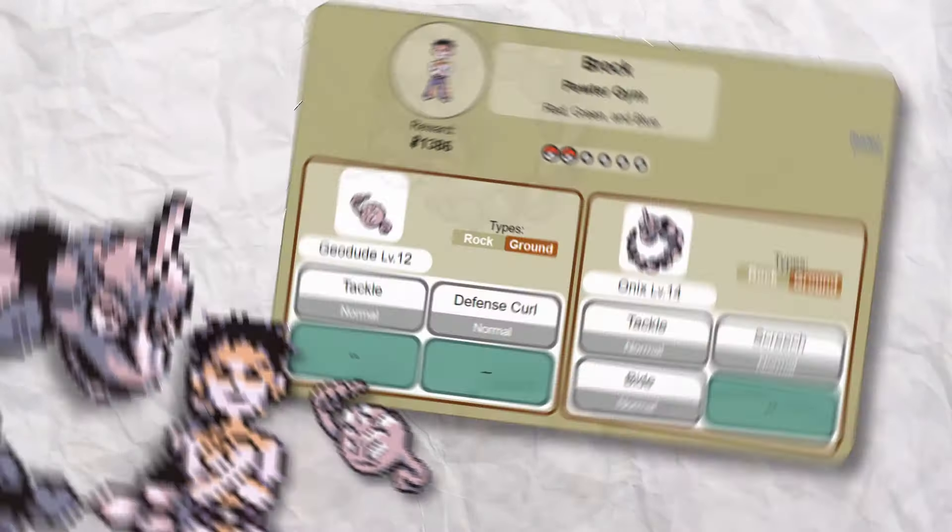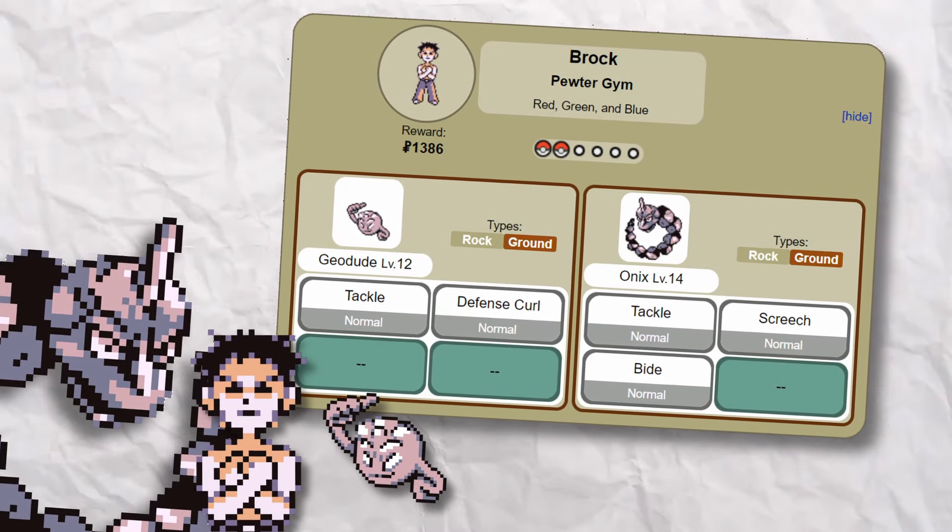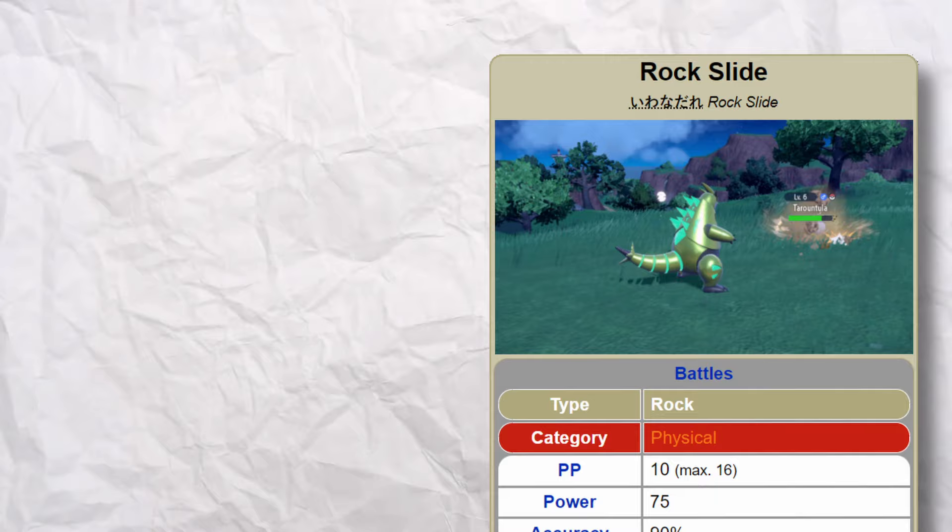I'm not gonna lie, Generation 1 Brock is absolutely terrible. Two rock ground types with not a single rock type move to be seen. I'm gonna fix him. In this video I'm gonna redesign all 8 Kanto gyms and hopefully breathe some new life into these once stale battles. The majority of the team needs to follow the type speciality, but I'm gonna use other Pokemon as well as long as they make sense for the gym leader.